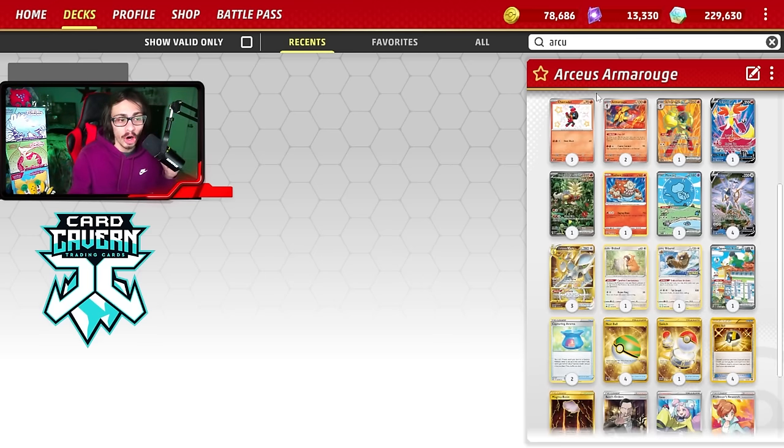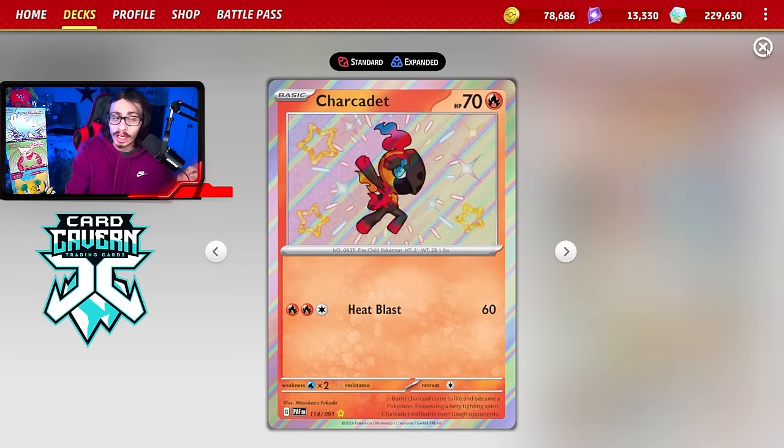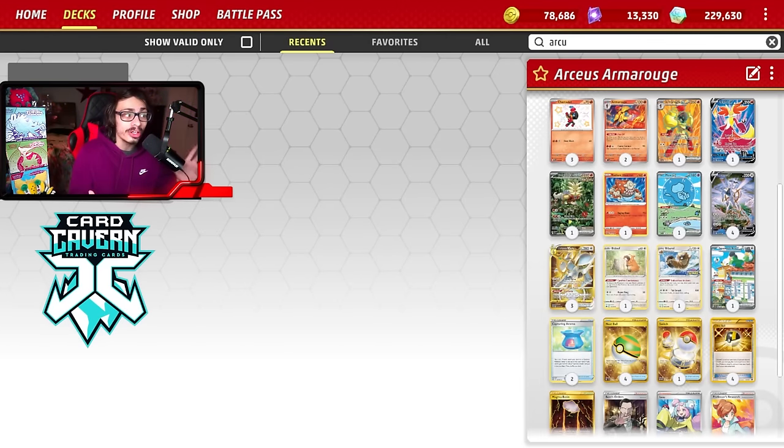One thing I like about this deck: if you miss a turn one energy attachment on Arceus, if you can at least get a Charcadet down turn one, you can Armor Rouge, Magma Basin, Fire Off to your active Arceus, then get a Double Turbo and build up Arceus VSTar in a single turn — still allowing you to attack. It has a way to safety net if you miss that energy attachment, which can feel really bad in Arceus decks.